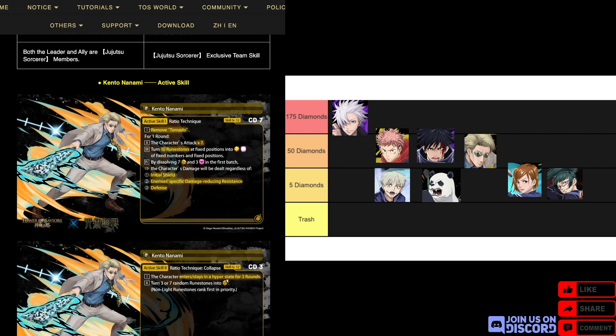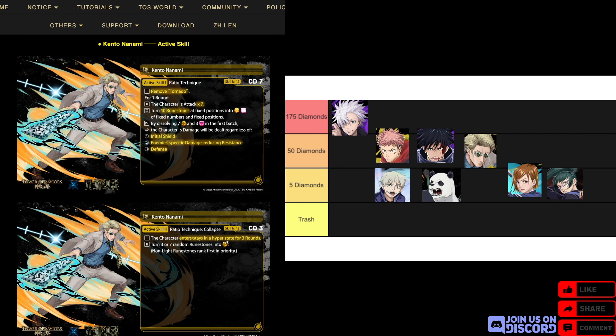For his active, he actually has two actives. The first is CD7: remove tornado, character attack times seven, turn 10 runestones at fixed positions into enchanted light and enchanted heart at fixed numbers and positions. By dissolving seven light and three heart in the first batch, the character ignores initial shield, specific damage-reducing resistance, and defense. The second active at CD3: the character enters or stays in hyper state for three rounds — that's quite long — and turns three to seven random runestones into human light runestones, with non-light runestones ranked first in priority.